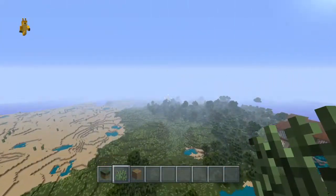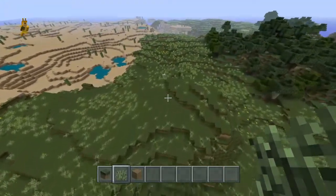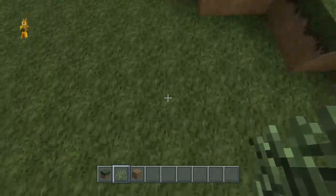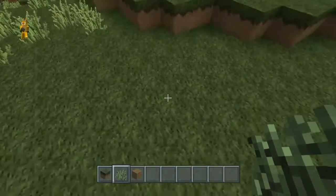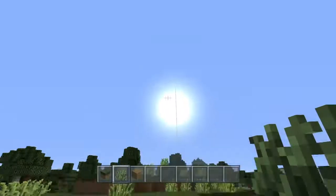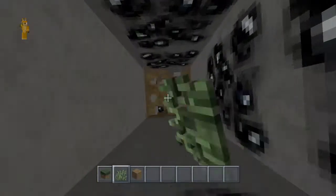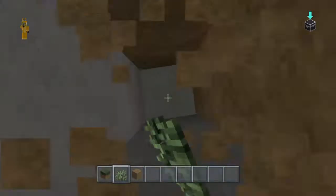Hey guys, Ryzen here and welcome back to another video. Today I'm going to teach you guys an awesome x-ray glitch that I have found. I don't know if any of you guys have run into it, but I want to show this to you. So what you want to do, you want to get any type of grass block or dirt block — it could be any. And you also need some tall grass, so don't forget that.